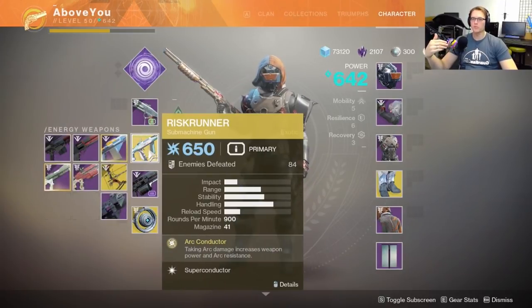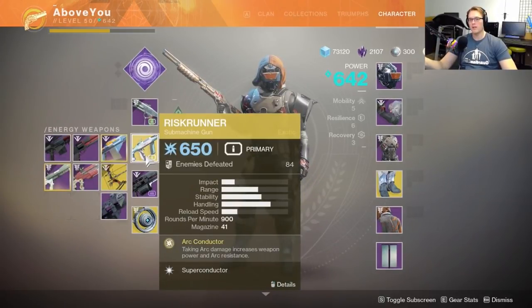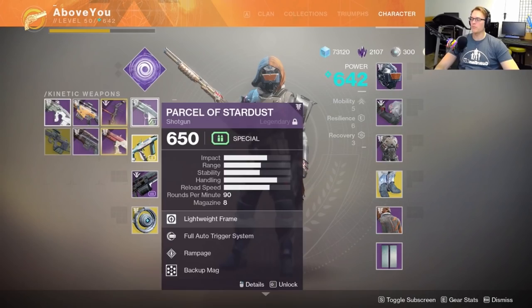If you have Whisper of the Worm for that boss, it melts it. I don't have it, and even if I did, I wouldn't be able to run the Risk Runner at the same time. I could switch my loadout before the boss shows up, but then you've got to gather a little ammo - may or may not work out. So this is typically what I'm running.